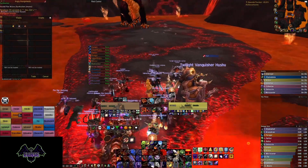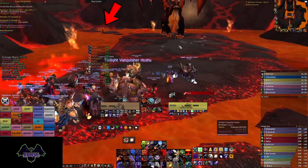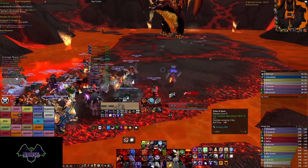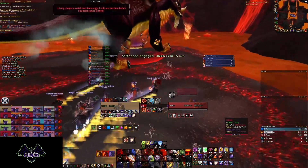Let's get into the intended strategy. Have your tank start on this corner over here to position the boss a specific way, which I'll get into later. Use an Indestructible Potion 1 minute before pull and a Potion of Speed 1 second before pull. Make sure to heroic throw as you rocket boot in.